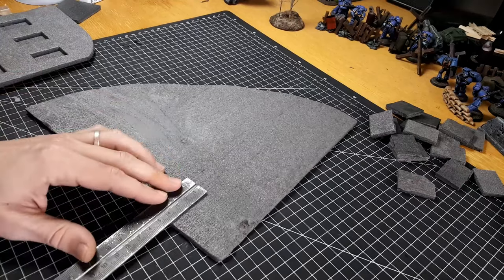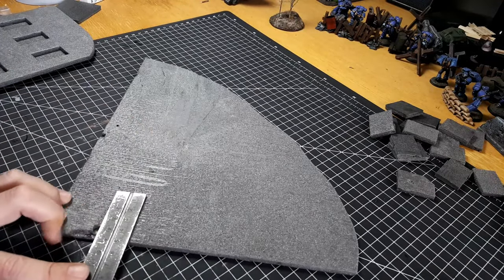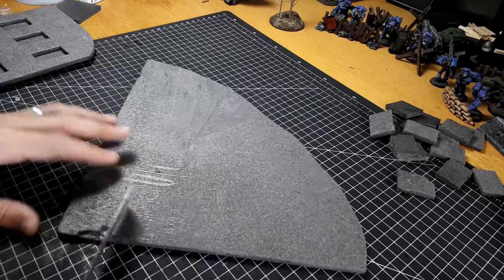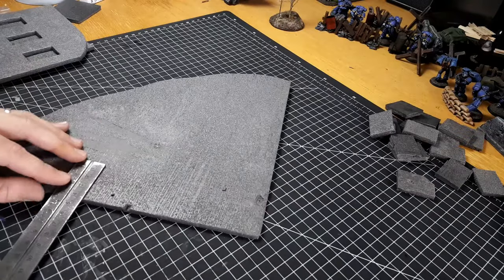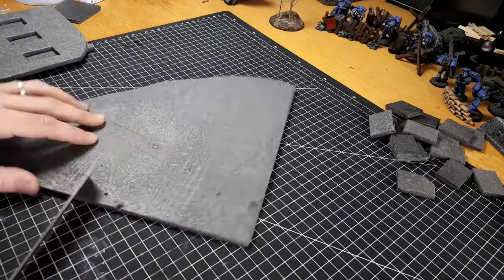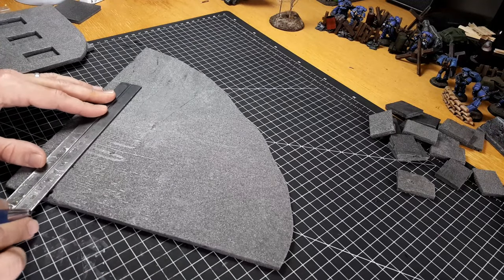When it comes to gluing down your walls to your base, for mine I'm going to have a bit of a sidewalk running around the outside, so I've just measured in four centimeters and I'm putting a little guide down there so that when I come to glue these walls down I know exactly where to put them and it's going to be straight and at a right angle.